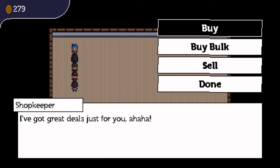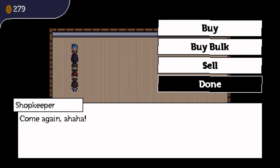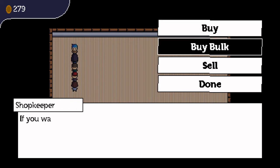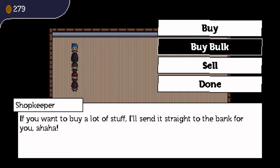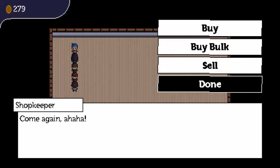Anyway, the actual shop itself isn't really done, but it's usable. The player will see four options when they open the shop: buy, book buy, sell, and exit. Buy allows the player to buy items and send them to their inventory, while book buy allows players to buy items that get sent directly to their bank, and will have a user interface that's better for buying more than just one item. Sell will allow the player to sell items to the shop, and finally exit will allow the player to leave the shop menu.